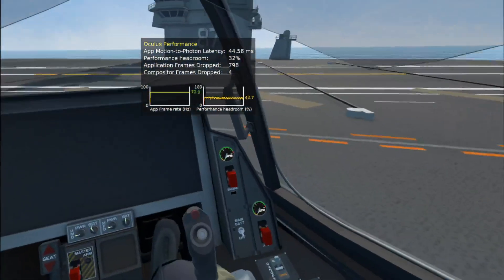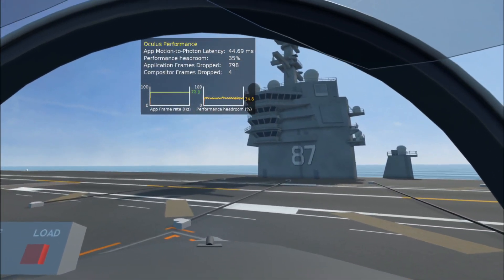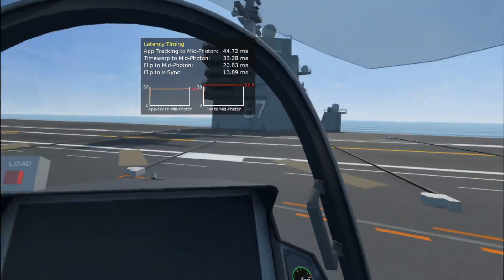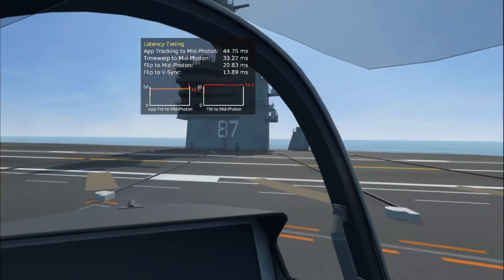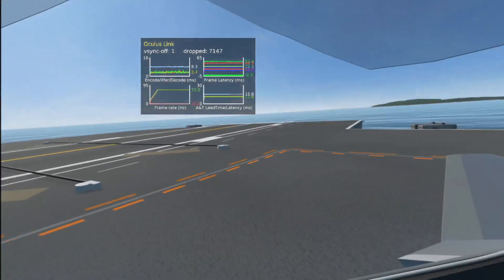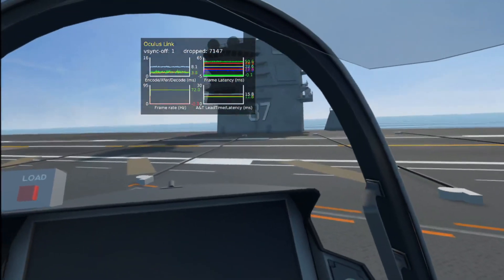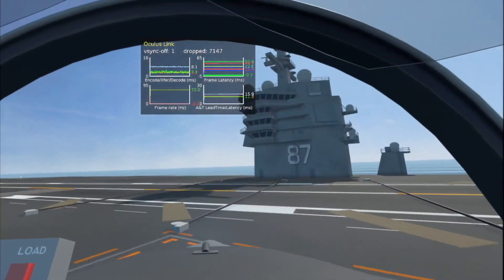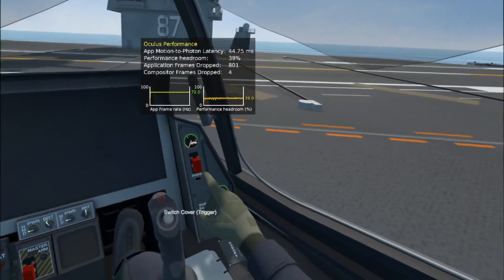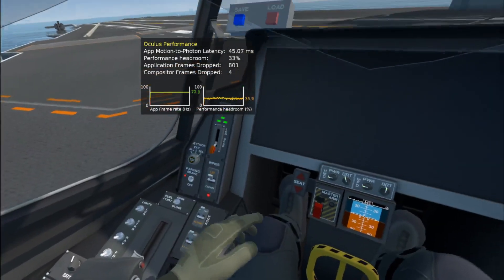We'll take off and do a quick flight — I haven't flown in a long time. Let me just check the latency timing. No real change here — this is smooth as heck. Let me check the Oculus Link stats. I mean, this is really, really smooth. Why don't we actually try to do a takeoff? I may need to test with another aircraft, but I know this one's pretty complicated, so let's see if we can get this thing going.